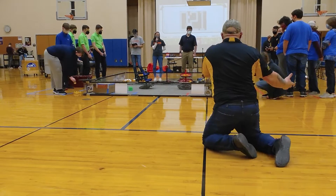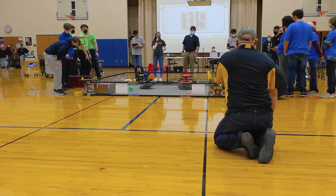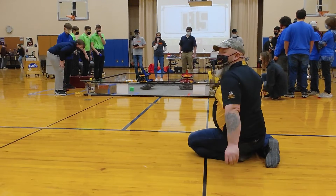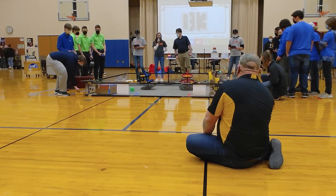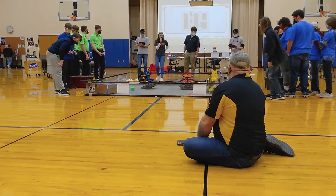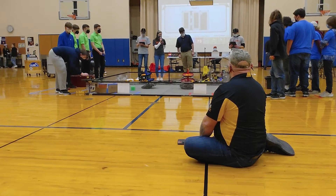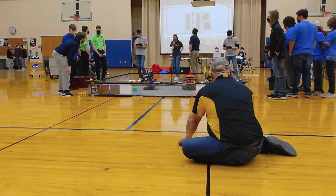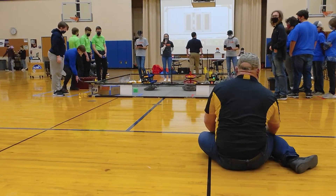Team 15502 is dropping ducks. Team 16501 is also dropping ducks. Both blue alliances are in their warehouse, as is team 12835, and there is more on top of the red shipping hub.